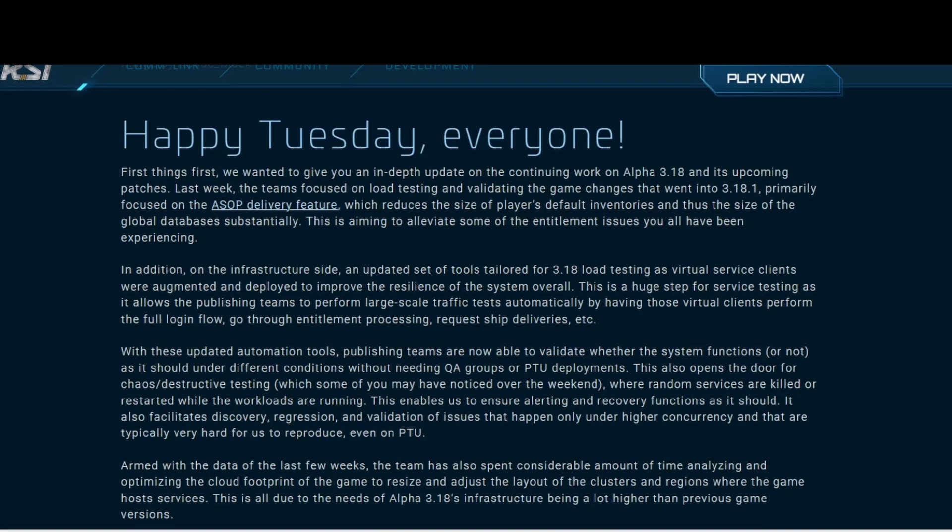In addition, on the infrastructure side, an updated set of tools tailored for 3.18 load tests — virtual service clients — were augmented and deployed to improve the resilience of the system overall. This is a huge step for service testing as it allows the publishing teams to perform large-scale traffic tests automatically by having those virtual clients perform the full login flow, go through entitlement processing, request ship deliveries, etc.